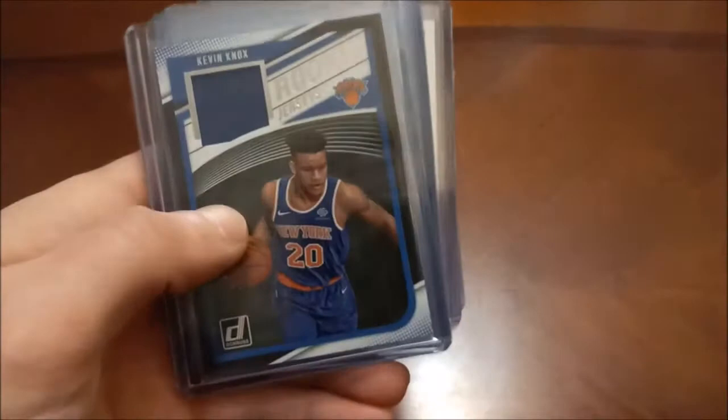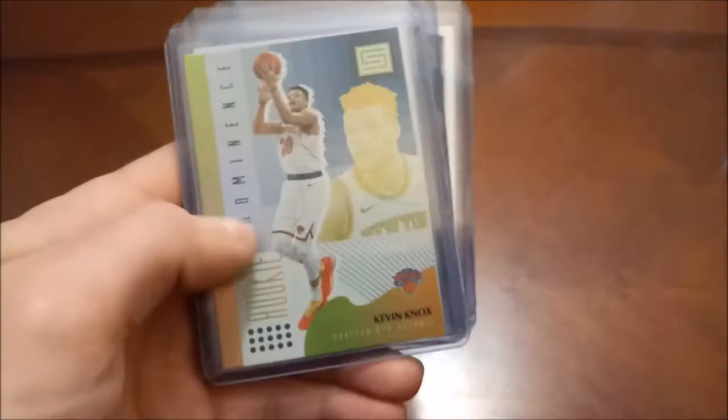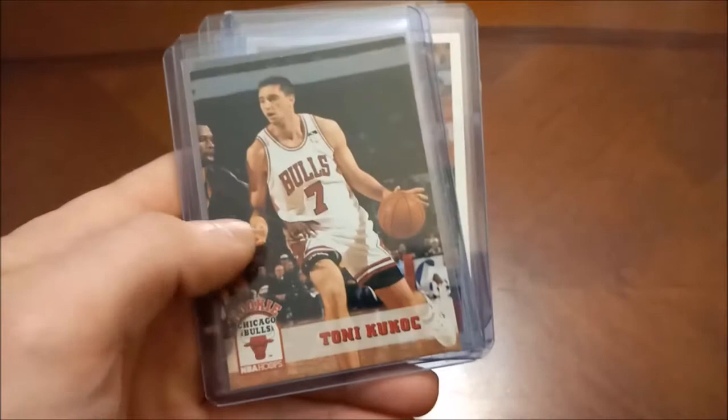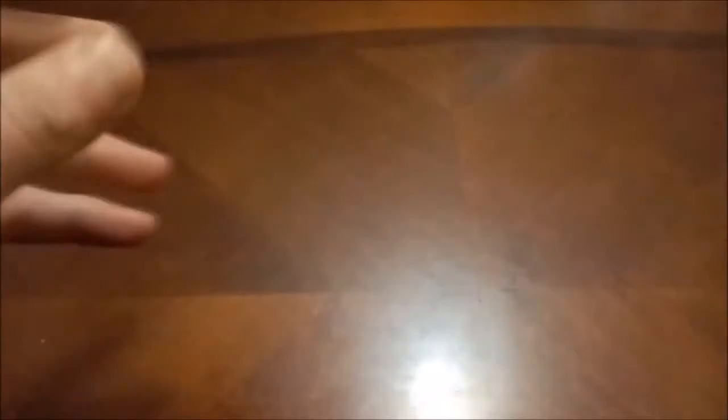Kevin Knox rookie jerseys — there's his Hoops rookie and Status, and then Status Rookie Prominence. Tony Kukoc — 93-94 was his rookie year, although he does have a card in I think 1990 Star Picks. I do have the complete set of that. Kuzma's red and yellow Optic and then Essential Rookies insert, as we make our way to the L's — pretty much the halfway point here.